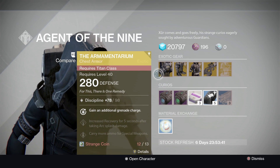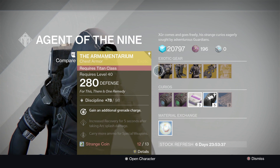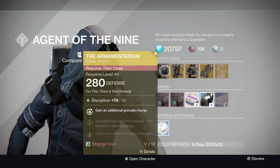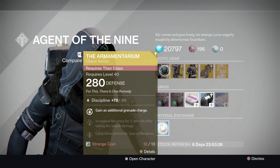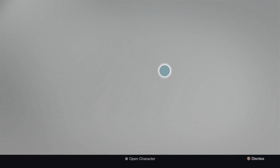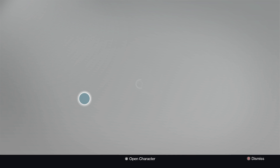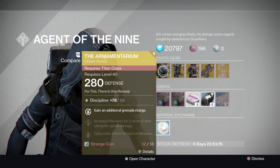So first things first, the Humanitarian. Gain additional grenade charge — pretty good. Increased reload recovery for 5 seconds after taking arc damage — not too bad. Carry more special ammo, which also includes heavy ammo. For the Titans in the group, it's okay.